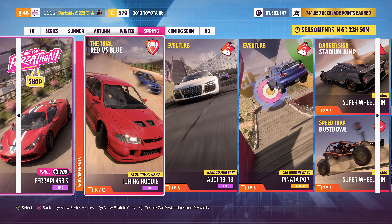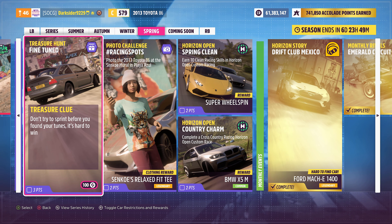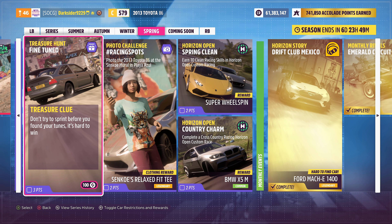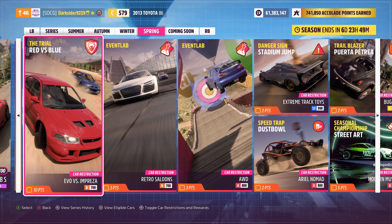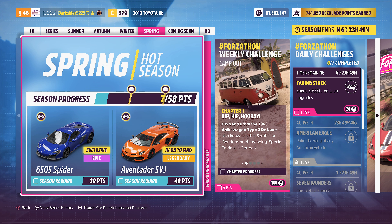Hello everyone and welcome to a new Horizon 5 seasonal summary episode. Series 6 Spring is here along with the chance to get the new 650S by earning the points from the festival playlist events besides the other seasonal rewards. Details and timestamps are in the video description while any of my tunes can be found by my gamertag Darksider9229. For more help and share codes you can always join the Discord server, the social gclub or check the video details and community posts.